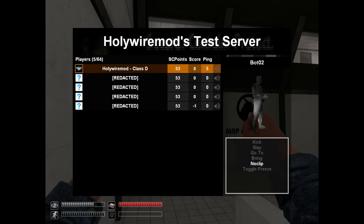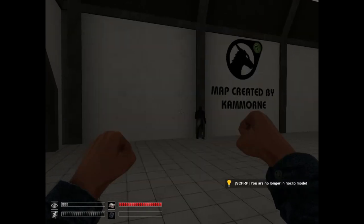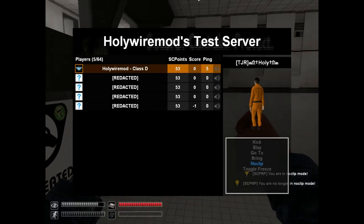The thing to notice is that you actually have to click noclip on yourself when exiting noclip — you can accidentally click it on a bot or player you're going to. That's how you get out of noclip, and of course you go back in by clicking noclip again.